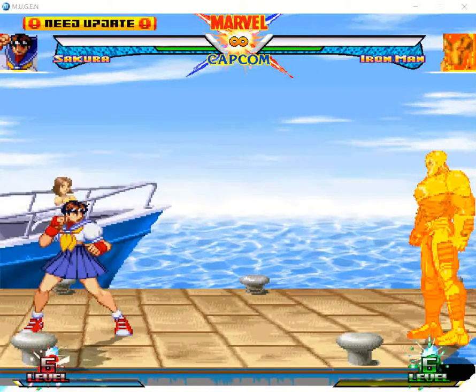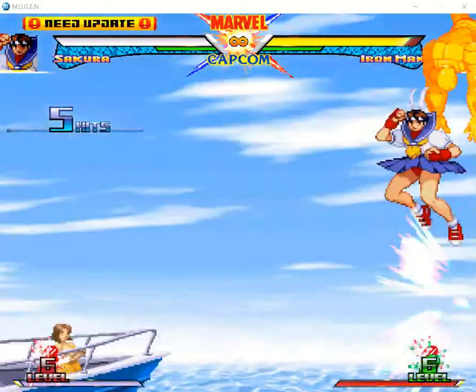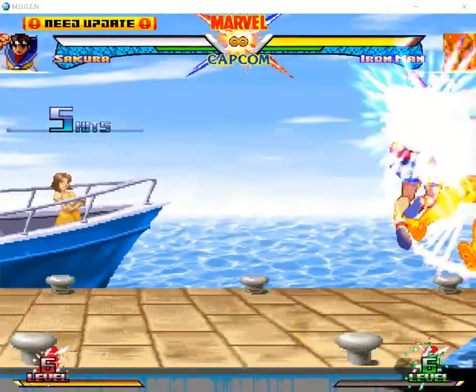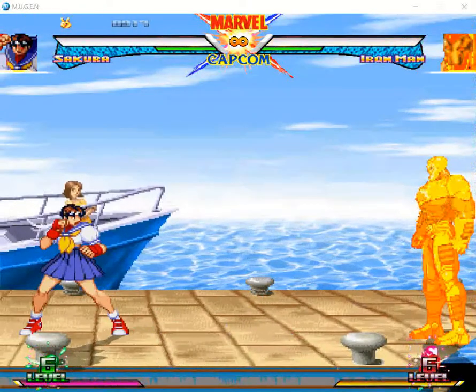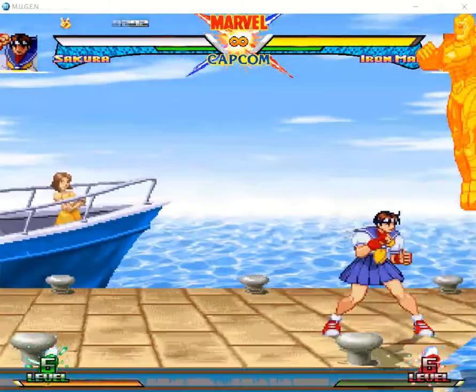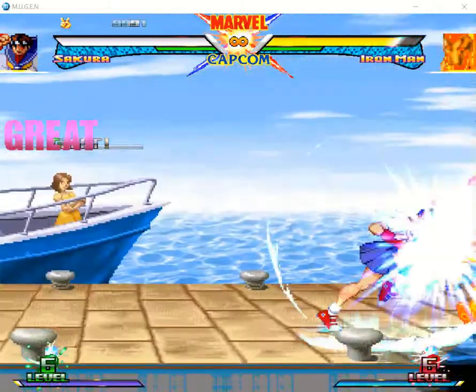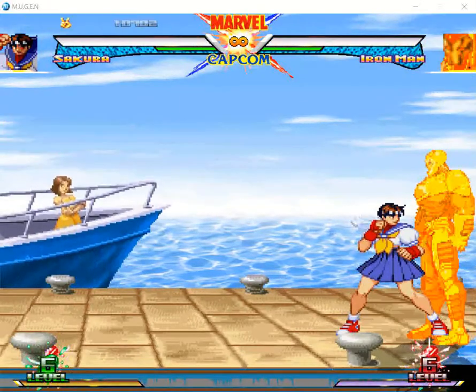Sakura has her charging fireball. To do it, it's down, down forward, forward with any punch — light punch, medium, and hard. As you can see, there's varying damage and height difference.